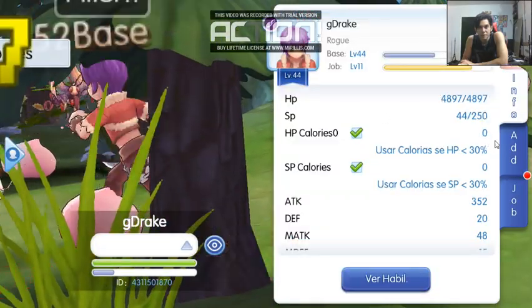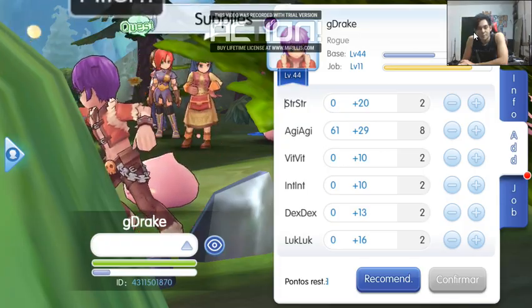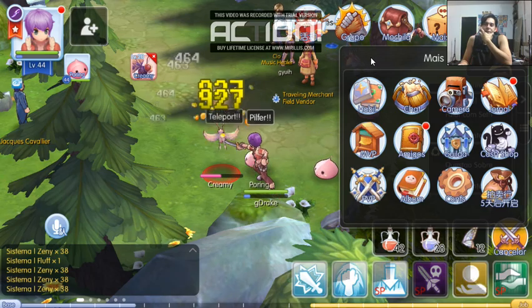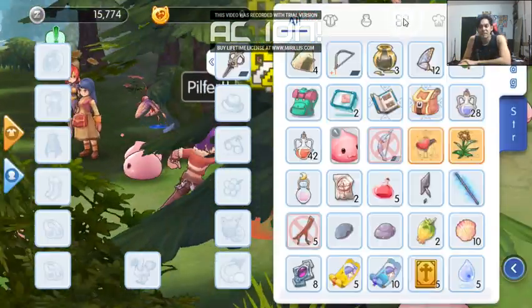Not sure if I'm keeping this rogue. I'm mainly doing this to grab the Raspate from him. The game is really, really bad at making zany at the moment.